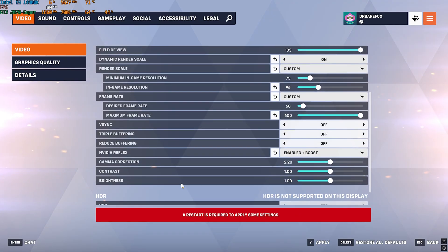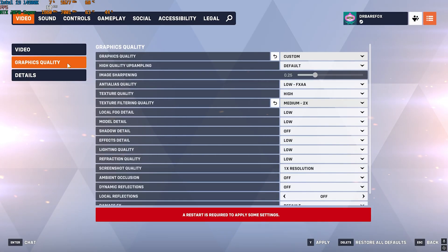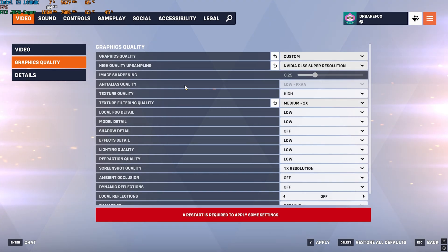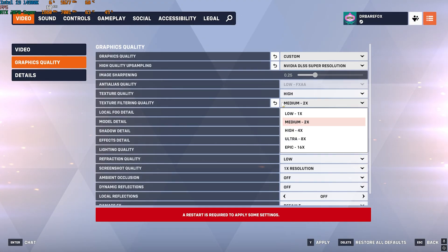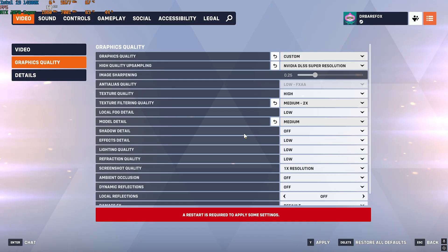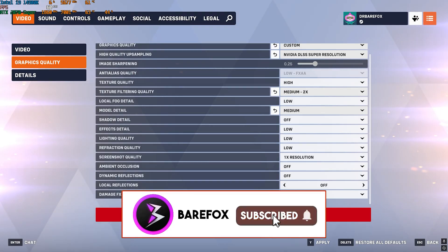Set Nvidia Reflex to Enable Plus Boost if available. HDR should be off. Under Graphics Quality, set to Custom. For High Quality Upsampling: use Nvidia DLSS Super Resolution for Nvidia cards, Intel XeSS for Intel, or FSR 2.2 for AMD. Texture Quality: High. Texture Filtering: Medium. Local Fog Detail: Low. Model Detail: Medium. Shadow Detail: Off. Effects Detail, Lighting Quality, and Reflection Quality: Low. Screenshot Quality: 1x. Ambient Occlusion: Off. Dynamic Reflections: Off. Local Reflections: Off. Damage Effects: Default. Press Y to apply and restart your game.